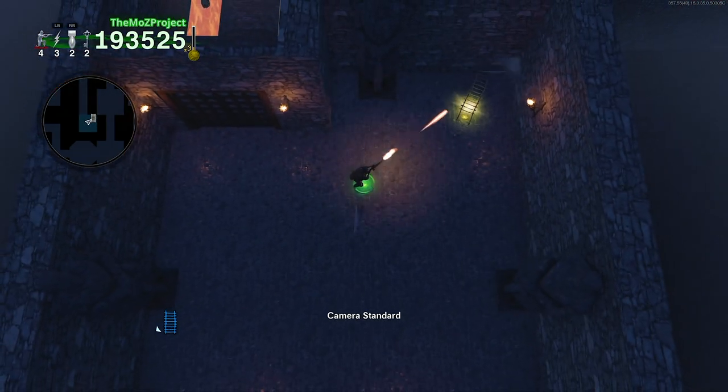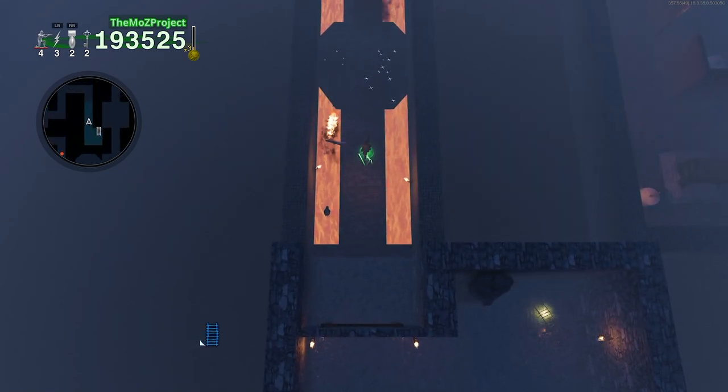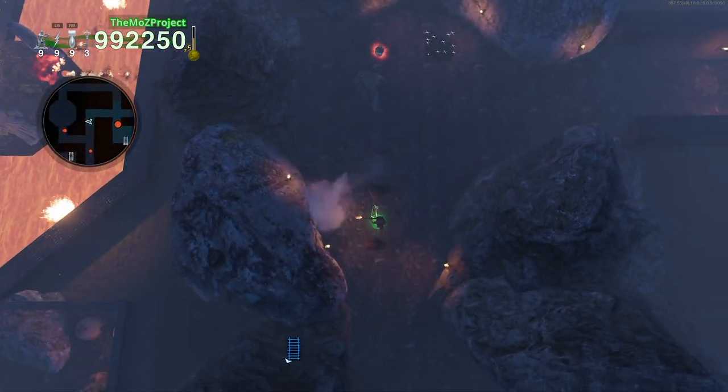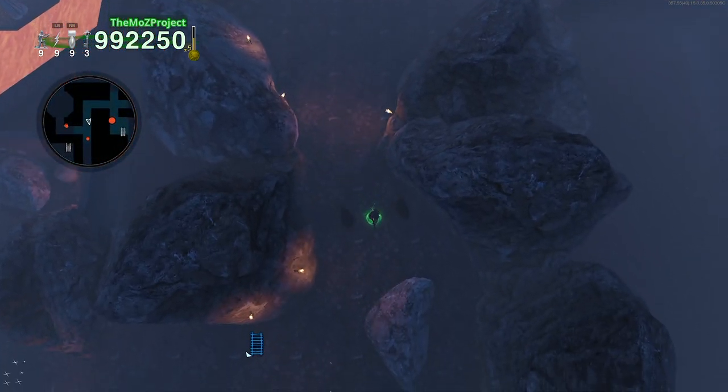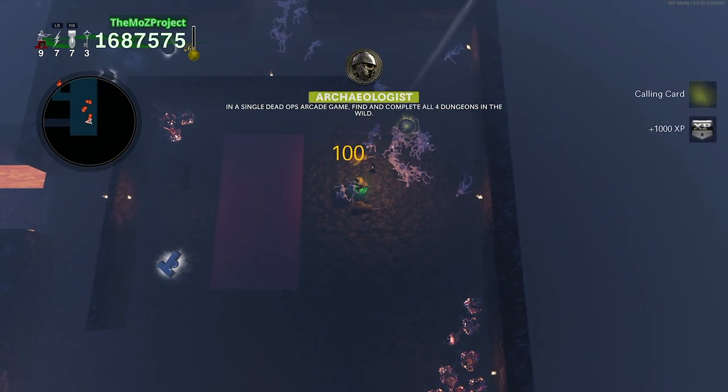The layouts for deadly dungeons are randomly generated in each game, so I can't give you any exact tips on which path to take in order to get to the second ladder. But you don't have to explore each room in a dungeon for this calling card — just keep navigating until you find the second ladder, take it, and that counts as exploring the dungeon.